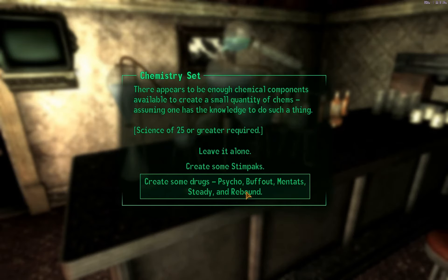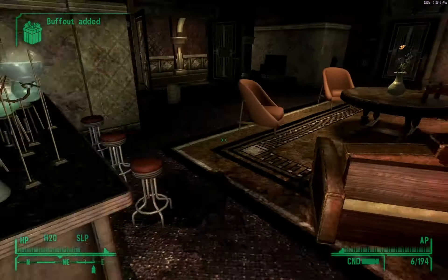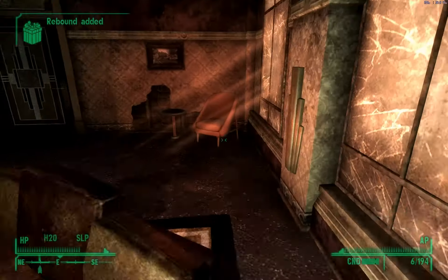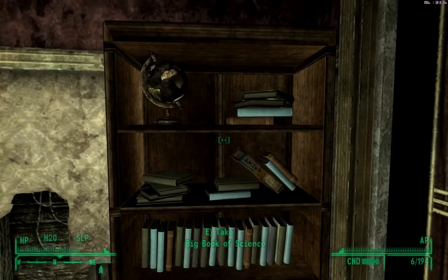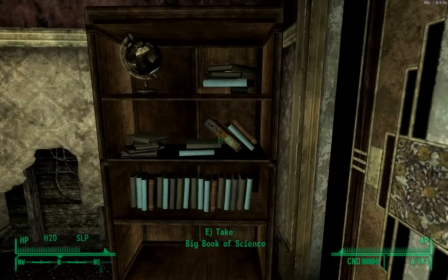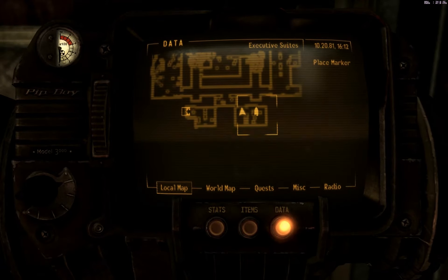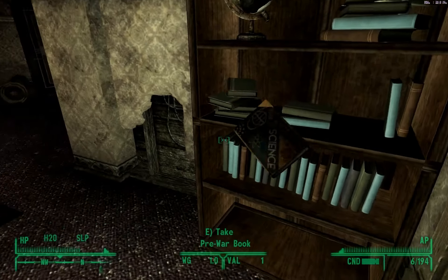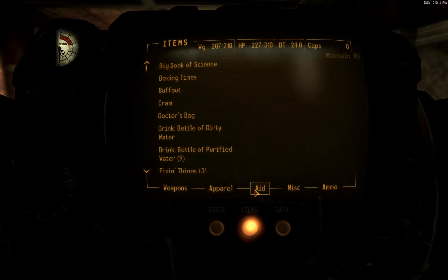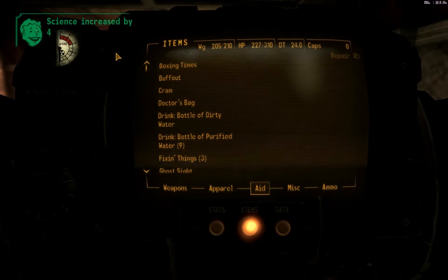I have enough Stimpaks - why don't I make a bunch of drugs? And there's a desk with the carton. She's definitely in there. Did you see that? I would have missed that - it's a big book of science. We're right about to find Christine, and you have to look on the shelf. And it should increase my skill by four. Science increased by four - yay!